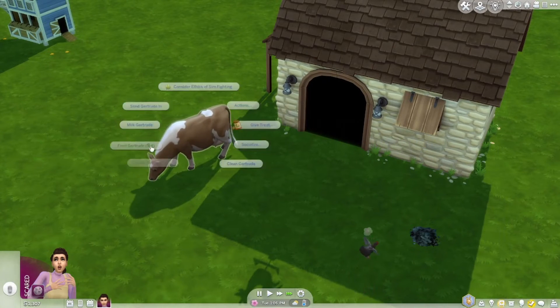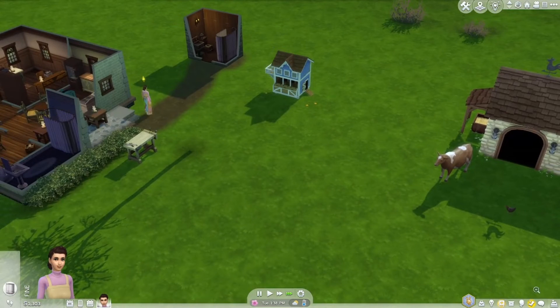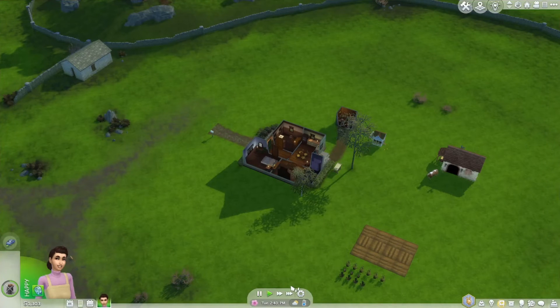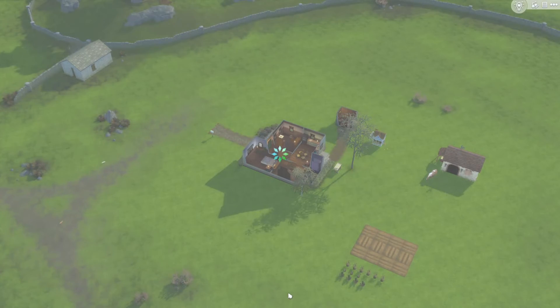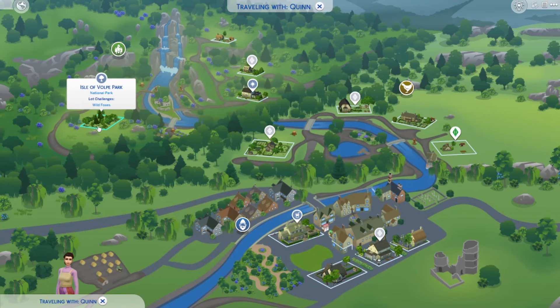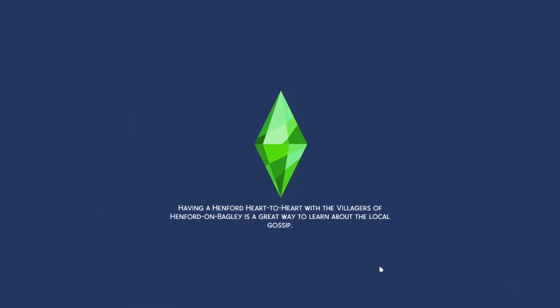Why does she keep putting her stuff everywhere? I don't have anywhere to take it — there's a trash can in the house. I'm probably going to have to figure out trash because they didn't have trash cans outside. I don't know how they did trash in the 1890s — I'll have to figure that out on my own. Let's go visit somebody and head to the main area in Henford-on-Bagley. The map is so pretty.